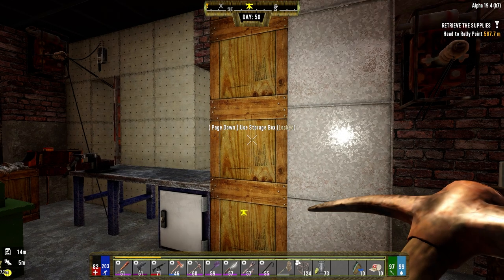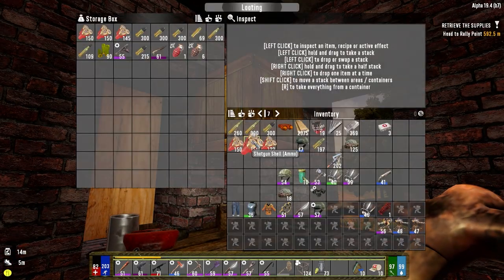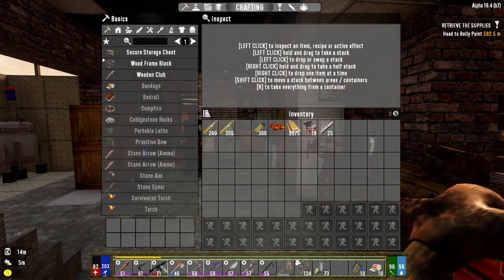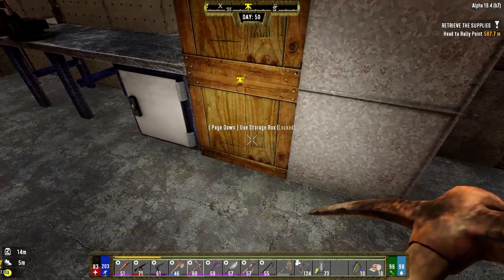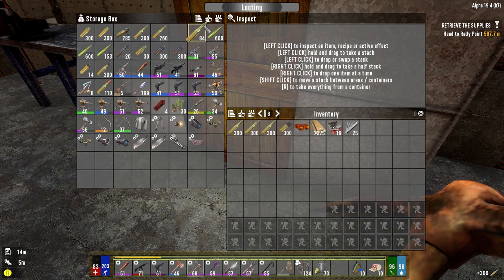Hey everybody, welcome back to the channel and another episode of my Darkness Falls series. It's the day after horde - I'm just getting stuff sorted around here. We have no space for anything, so we're going to pull out the library mission today. When we come back, we'll sort everything out. We're going to take a bunch of ammo - we'll try and go with these two. Let's make sure we've got three stacks of 7.62, because we're probably going to be using that the most today.